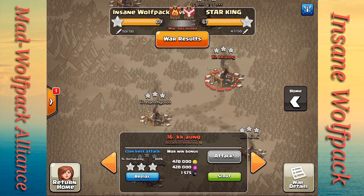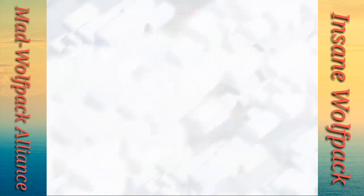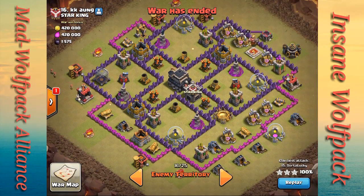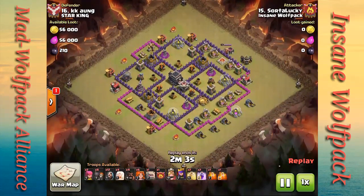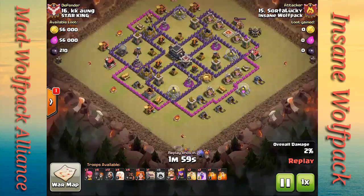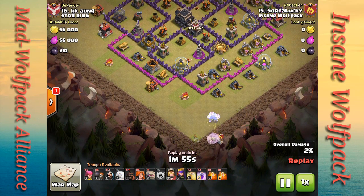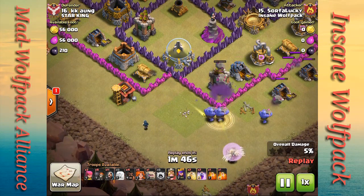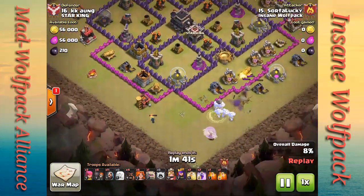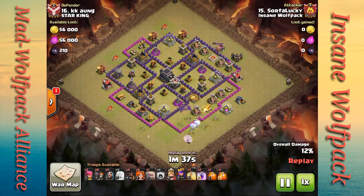Next I want to show a town hall eight bowler walk. Lucky is technically 8.5, and this base is also an 8.5 top-of-town-hall base. I wanted to do a town hall eight style bowler walk — let's see how I do since I had to adapt on the fly. I started at the bottom with my bowlers and four healers, going counterclockwise around the base. On the right side I dropped my golem and then a line of wizards at the three o'clock position.